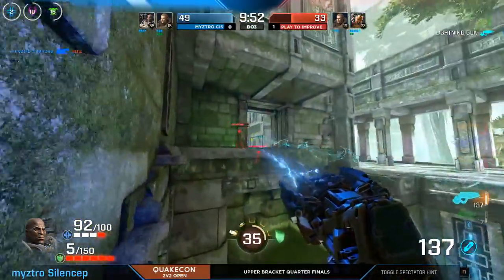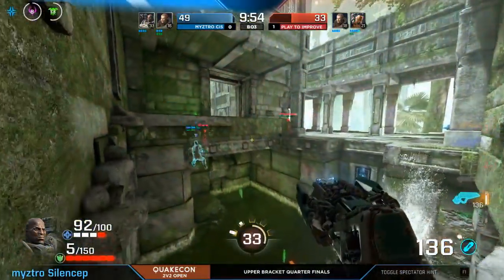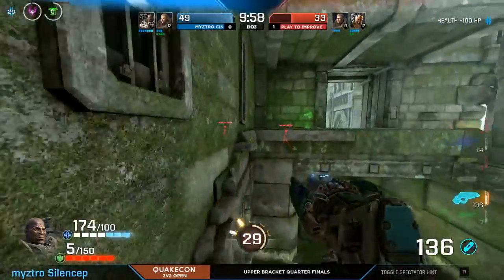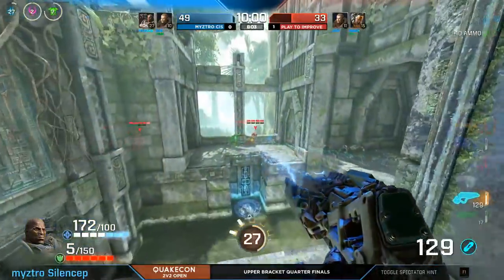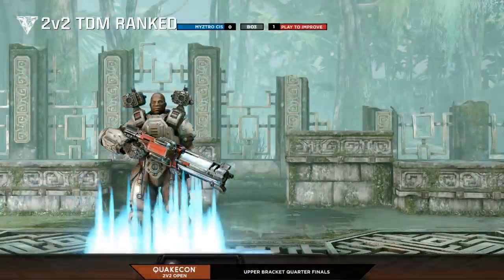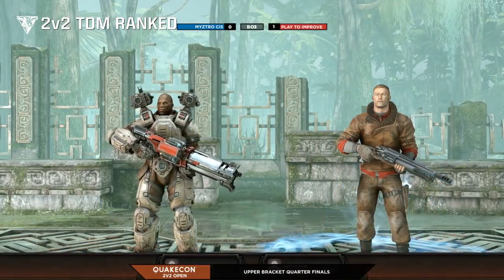They're up 16 kills — only one frag left, and they're taking control of this quad. Only a 10-minute match. Very, very well played from Maestro here — they're going to take it. Play2Improve down — we're at 1-1. We're heading to a third map, and that third map is Ruins.